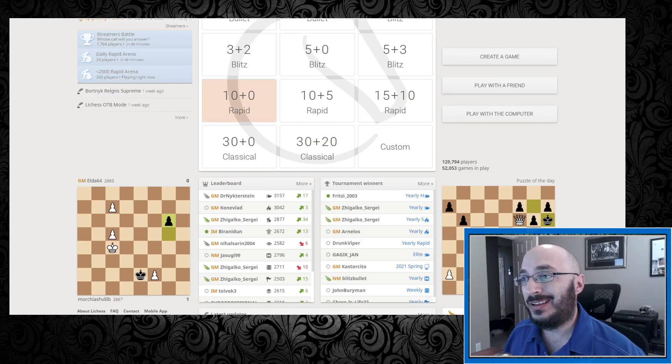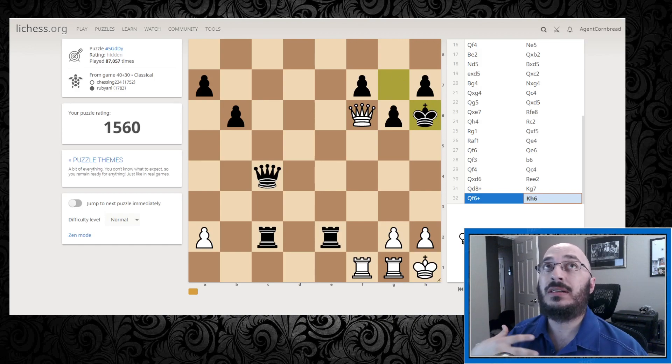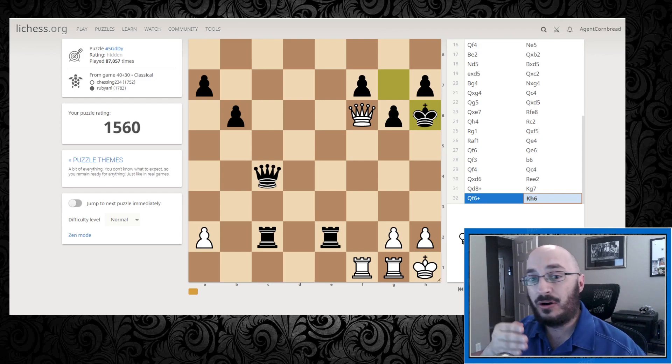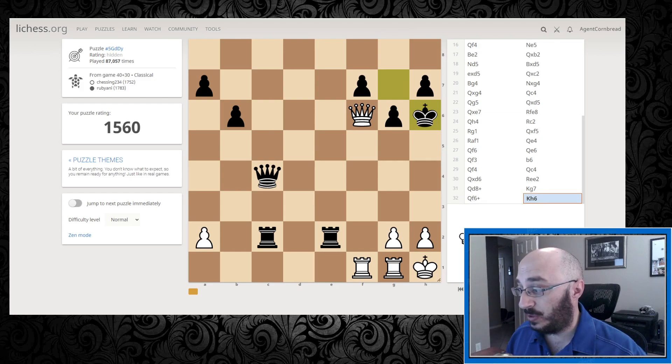Alright everybody, welcome in. Let's do some puzzles today. We're going to train some tactics and practice some random positions, and different aspects of the game, so that as our mid game develops we can try to get a little bit better at spotting some of these things and training our brain how to view these situations. This is the first one and we are the white pieces.